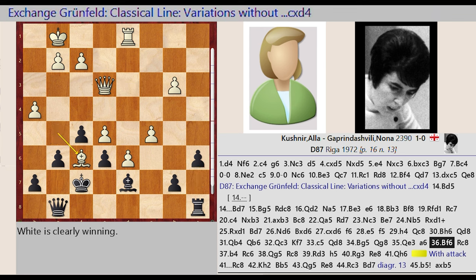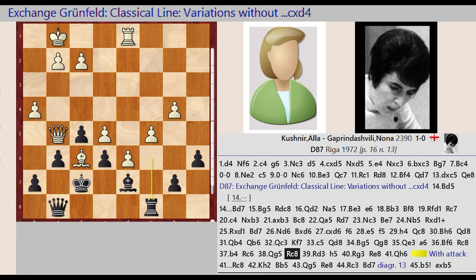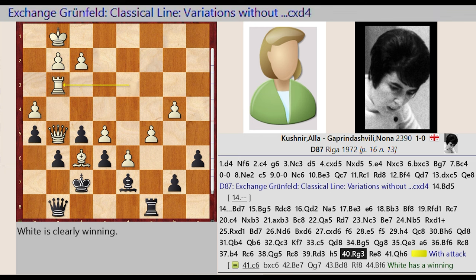Bishop G5-F6, Rook A8-C8, B3-B4, Rook C8-C6, Queen E3-G5, Rook C6-C8, Rook D1-D3, H7-H5, Rook D3-G3, Rook C8-E8.